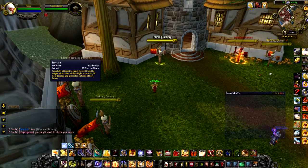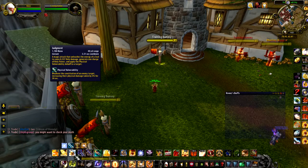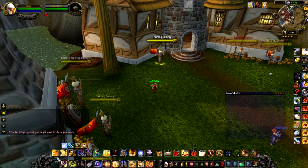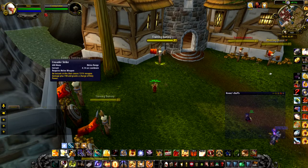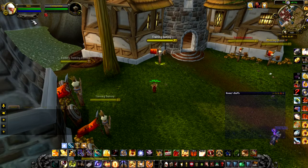So you get Exorcism on the first Holy Power, Crusader Strike on the second, Judgment on the third. Let's say we get an Art of War proc on that one — so what you do is you Templar's Verdict. And if you happen to get a Divine Purpose proc, then your Exorcism will be off cooldown, so you hit Exorcism, Crusader Strike, Judgment — that will be at 3 Holy Power. Hit your Divine Purpose proc on Templar's Verdict, then you have 3 Holy Power sitting there for another Templar's Verdict.